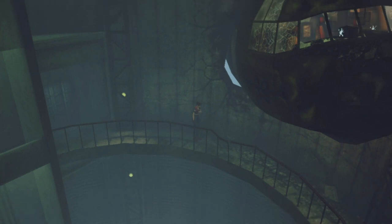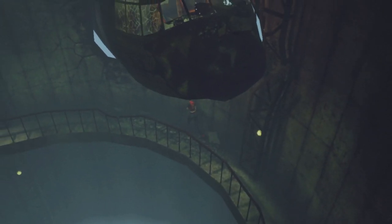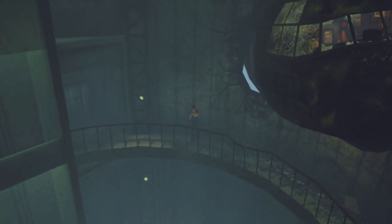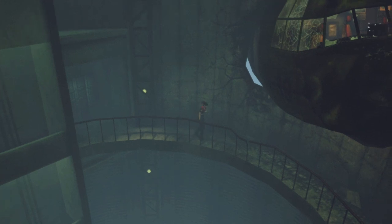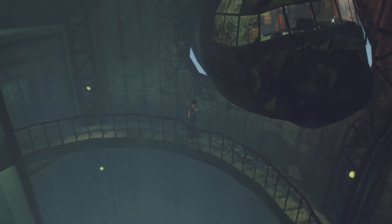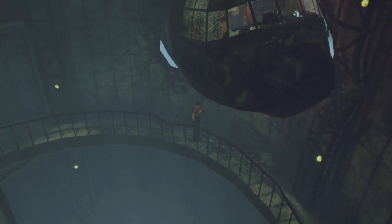Hey guys, welcome back to Resident Evil: Code Veronica X. When we last left off we took a little joyride, hopefully out of Umbrella's clutches. Unfortunately it didn't exactly go as planned — in fact it somehow got significantly worse. Our escape plane was hijacked by some kind of self-piloting autopilot system, and we ended up in another Umbrella lab situated in, of all places, Antarctica.